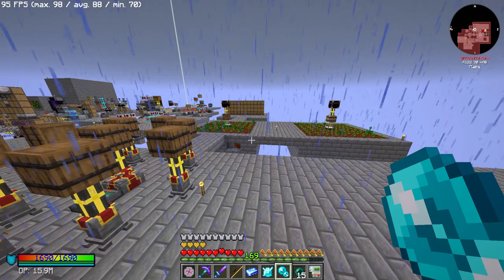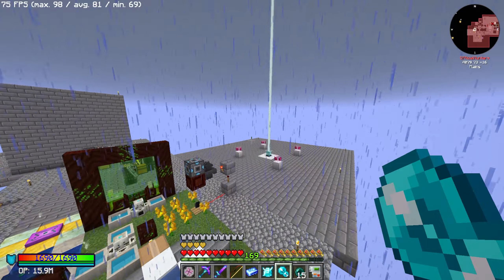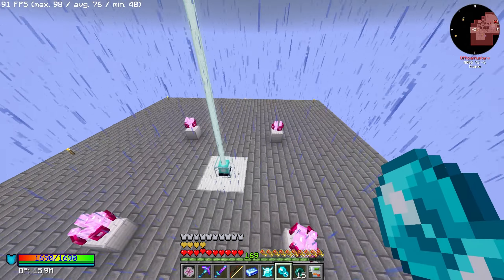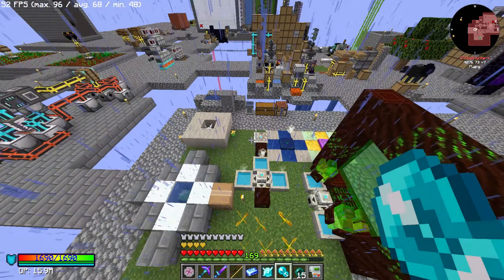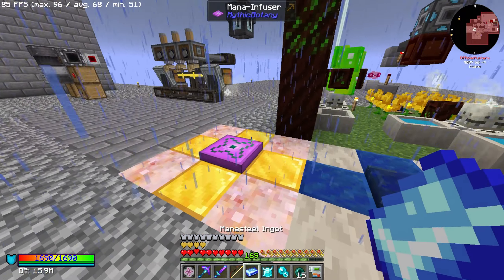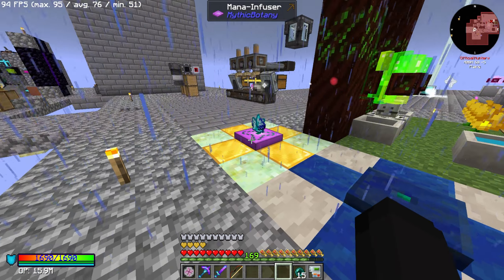All we realistically need is another piece of terrasteel — we just need a mana diamond, mana steel, which I don't even think I have anymore so I'll have to make more, and a mana pearl. Let me check if we have mana pearls in the system — no, that was mana powder. Fair enough, let's go ahead and make another mana pearl.